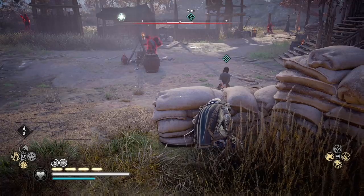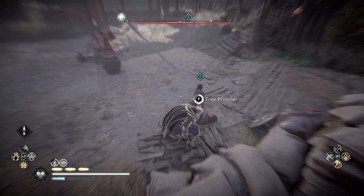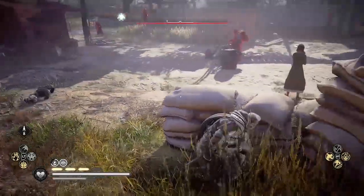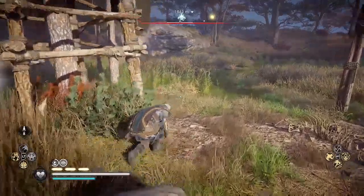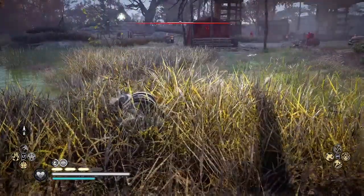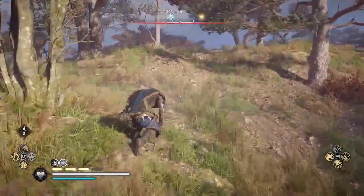I'm going to use the Blinding Rush melee ability here to stop time and go around and free this prisoner. I love the Blinding Rush ability, but if you don't have it, you don't need to use it — you just have to go behind the prisoner. Now I've freed the prisoner without being detected, so I can immediately walk a short distance from the camp and the prisoner follows me.